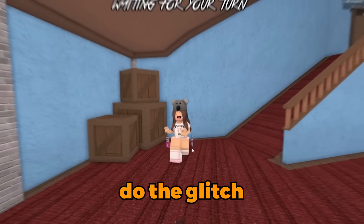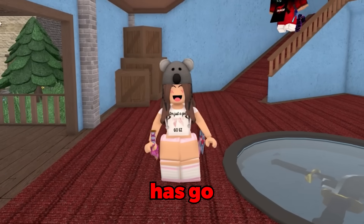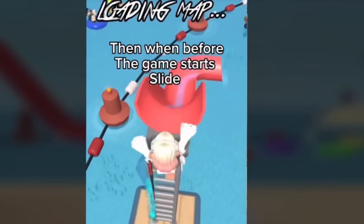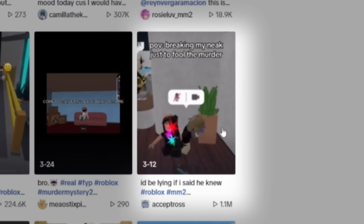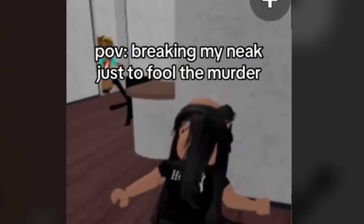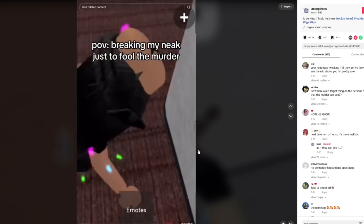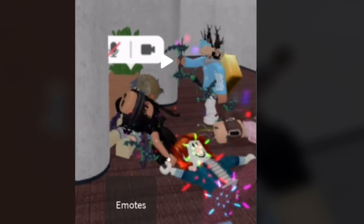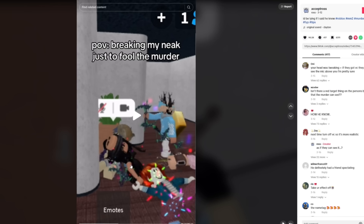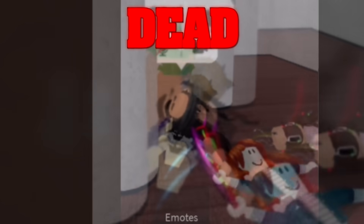Obviously you can't do the glitch anymore because the summer event is gone. But just because the summer event is gone doesn't mean you can't do the fake dead body trolling. This video got 1.1 million views, so let's go see this one — breaking your neck just to fool the murderer. For this you need the face cam. He just goes to the dead bodies, sits down, and with his face cam puts his neck back to make it look like he's dead.